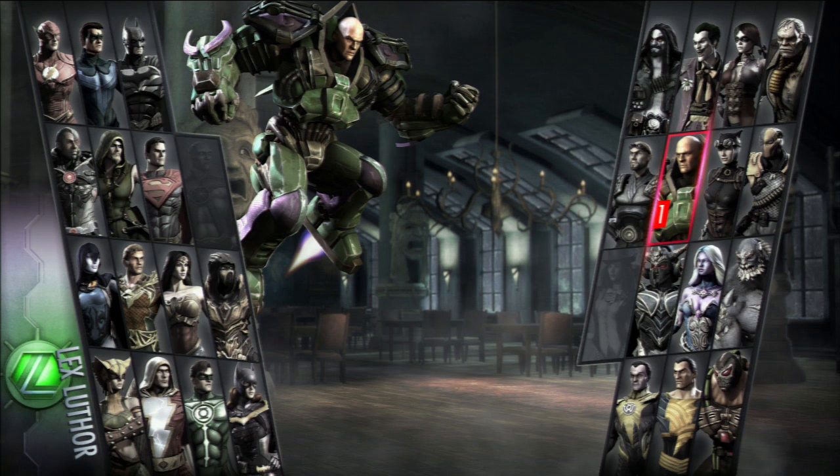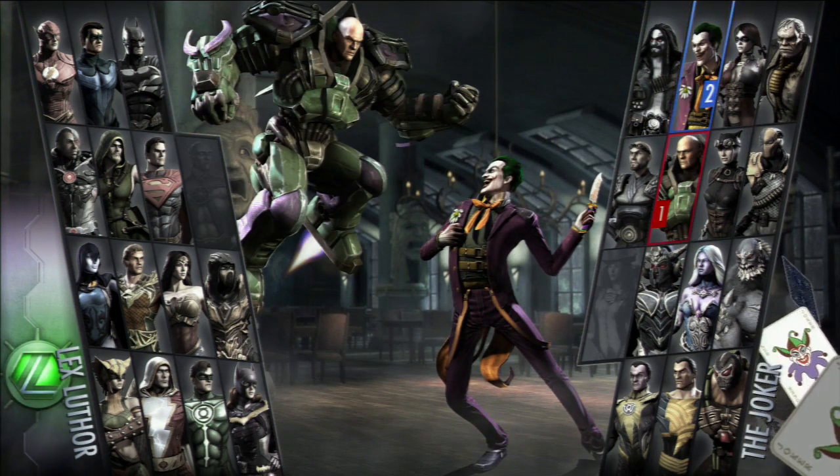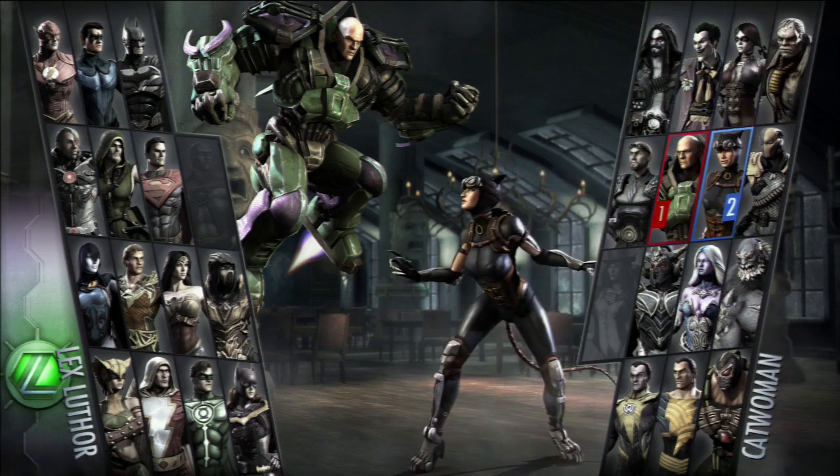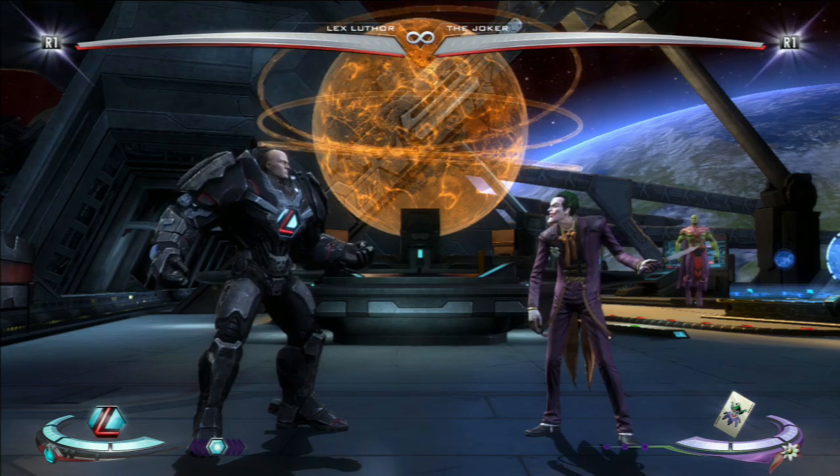The first thing you need to do with Lex Luthor is make him look badass. Pick his insurgency costume or the third one, which you get for completing the Stars mission — they're pretty much the same, but he looks great in it.